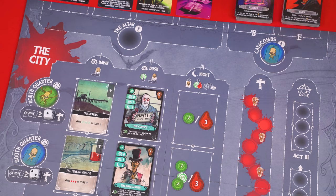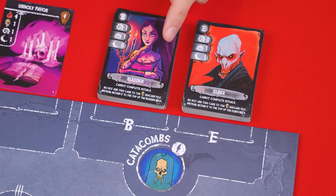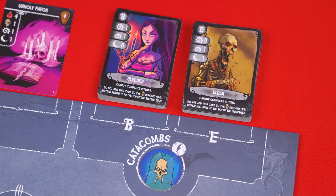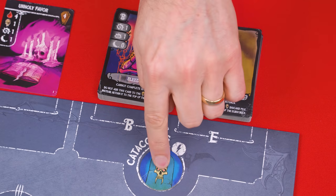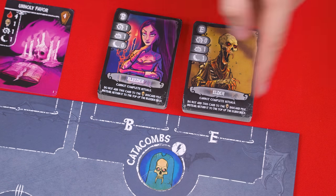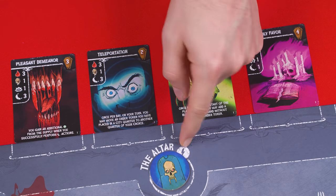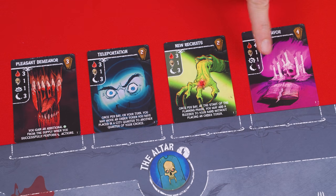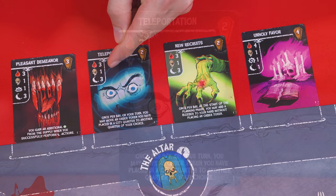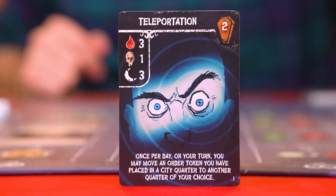After putting a token at the catacombs, take one card of your choice from the top of either the bleeder or elder deck and then add it to your hand. The order token you assigned stays there, but other players, yourself included, can still add orders here afterwards and collect the card. If you instead place an order at the altar, you now immediately pick a single face-up ritual card from one of these four spaces, checking the requirements of that ritual here. The top cost of a ritual will always be some amount of blood which you must return to the general supply.